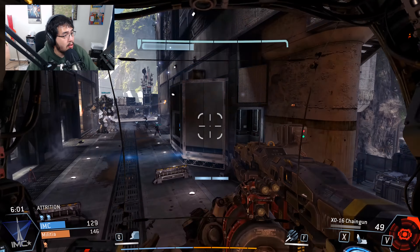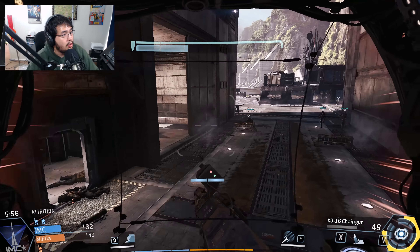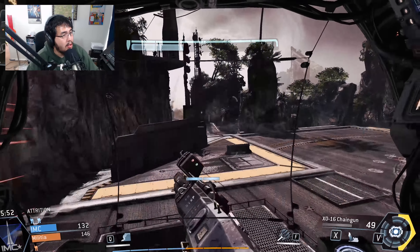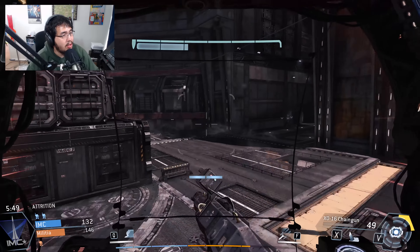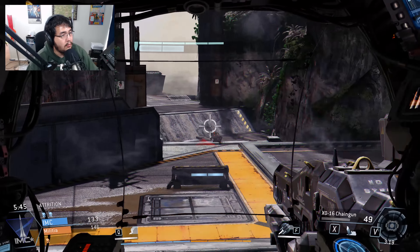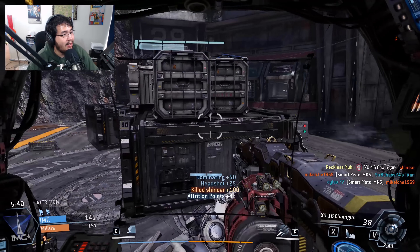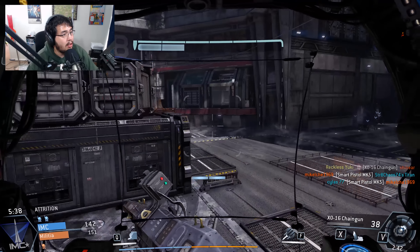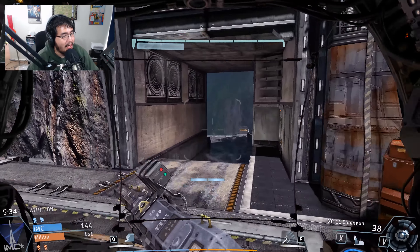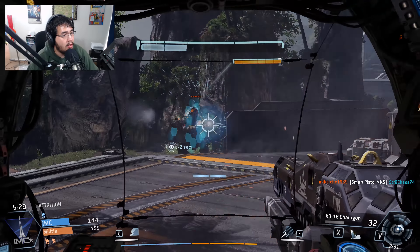Damage core activated — I now have increased damage output. Alright, what am I going to do with all this damage if I don't see anyone? I shouldn't engage it — that's what I shouldn't have done. Enemy damage core offline. What are you doing, dude? Why are you coming at me with just that? No idea where these guys are.